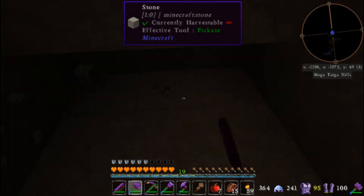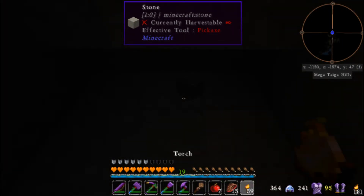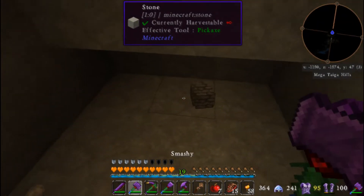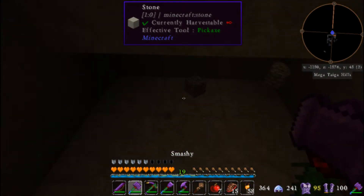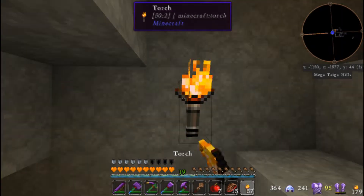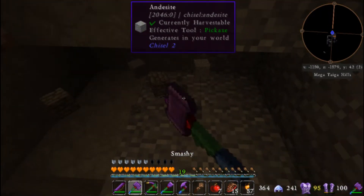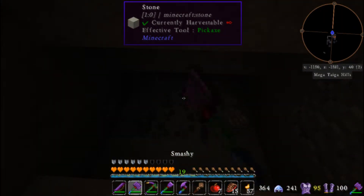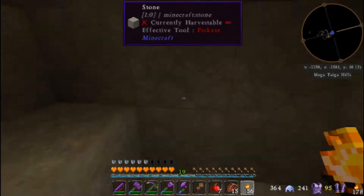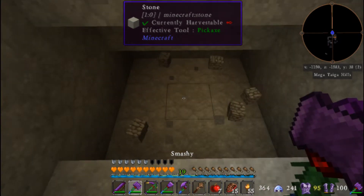Getting really dark now. Mobs will spawn if I do not keep the lights on. Okay, we're down on level 44, which really isn't all that low still. Let's just go down as far as, let's say, 35, and then we'll cut it. I can hear skellingtons — we're close to something.